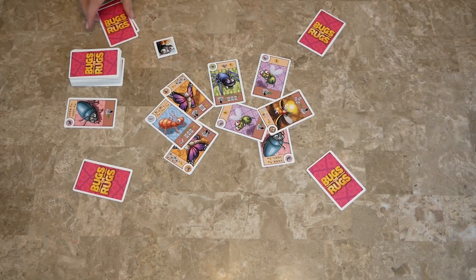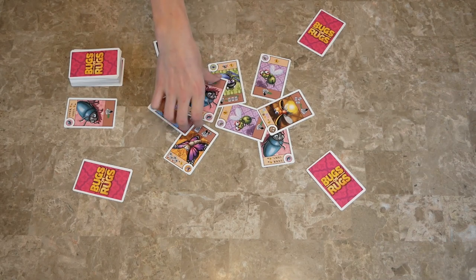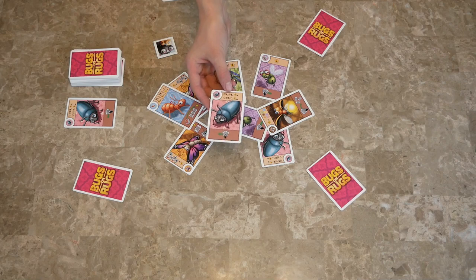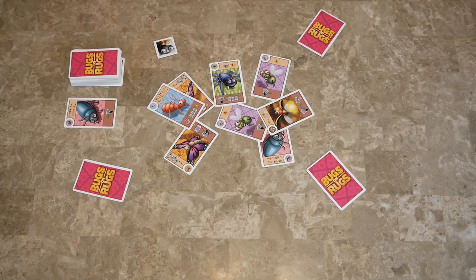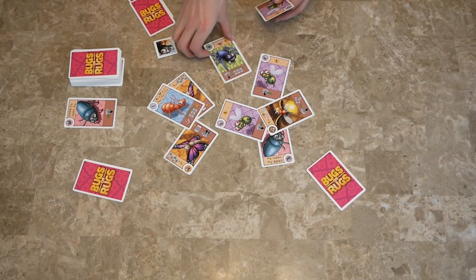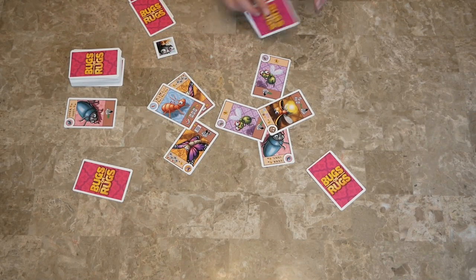This is a set collection game, and each bug scores differently. I picked this one up — this is the beetle. If you have an even number of them, then you get five points for every beetle. If you have an odd number of them, then you get two points for every beetle. So you want even numbers of those. This player has a fly. A fly is normally just two points, but if you have a spider along with the fly, you can kill the fly to get seven points. So I'm going to take the spider.